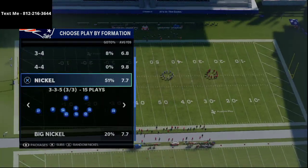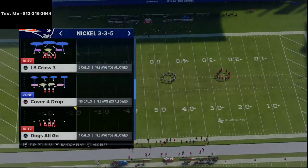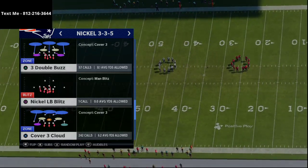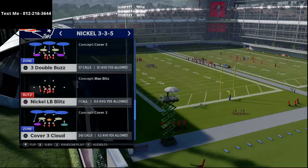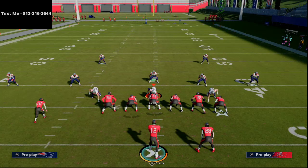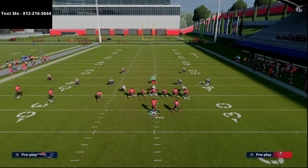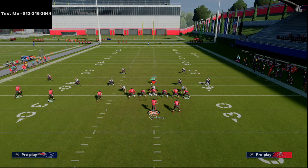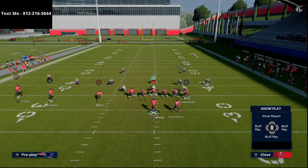If you're playing Madden competitively or not, you're going to come across this coverage from the Nickel 3-3-5 — the cover 3 cloud. A lot of people like to use it to defend the run, but it's also really good against the pass. With this play, there's really no setup necessary. The only thing I like to do is put two hitches on the left side, then put the tight end on a crossing route or post route, and block the running back.